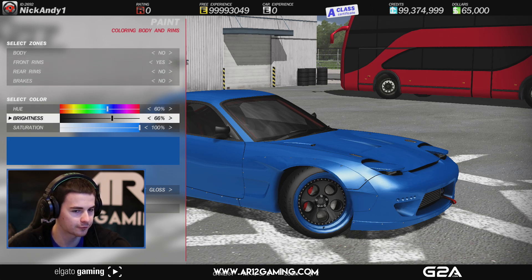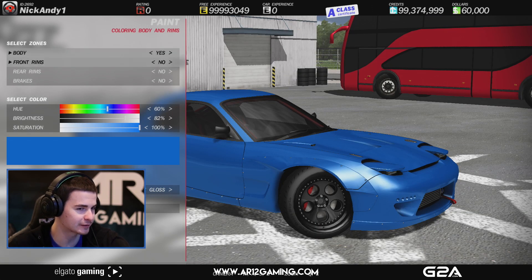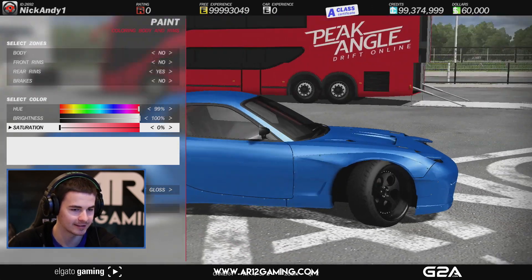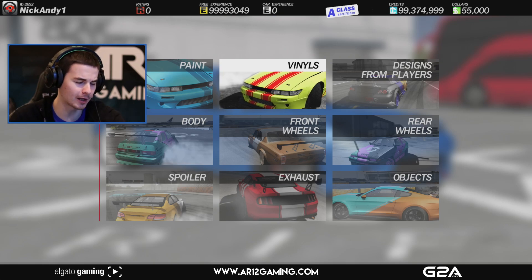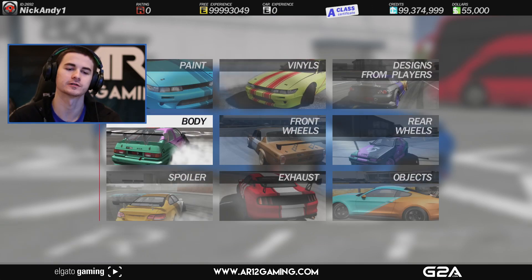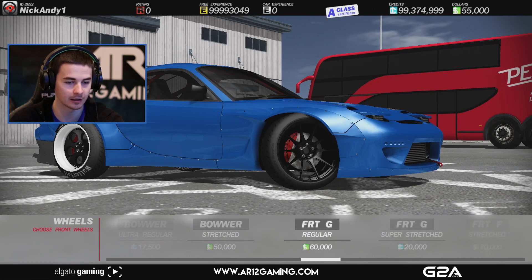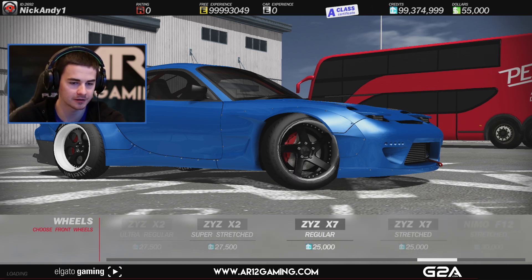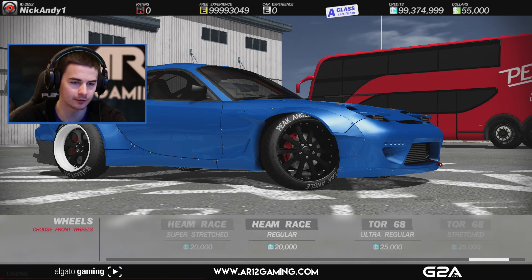We can actually paint our wheels individual colors. Let's go with the front one full black and the rear one ice white. It's like white and black rims — that looks kind of cool. I'm not going to jump into vinyls because you could just go crazy with that. Some of the cars like the GT86 — you can go in there and make the thing wide body and stuff like that. It's pretty cool.